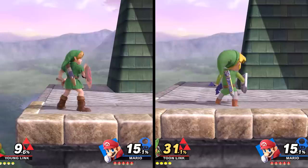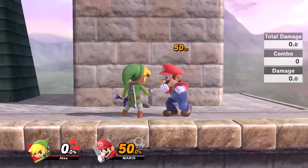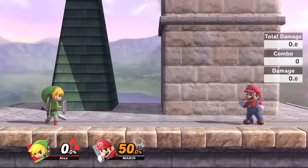Their up specials are incredibly similar attacks but their properties are a little different. Young Link's grounded attack launches the opponent upward, while Toon Link's launches the opponent more horizontally and also has more significant knockback.